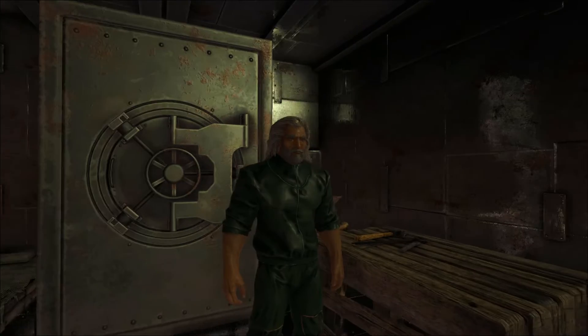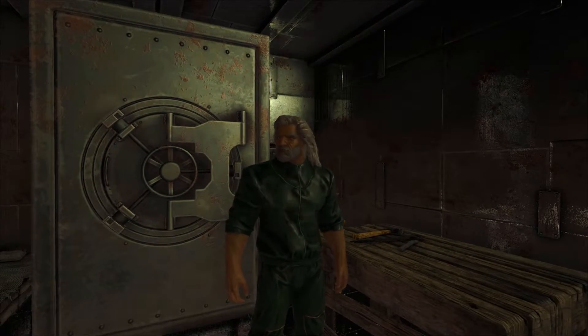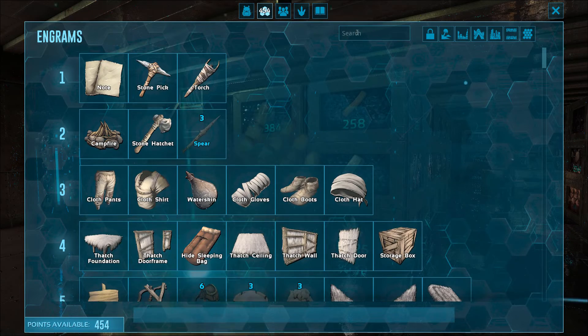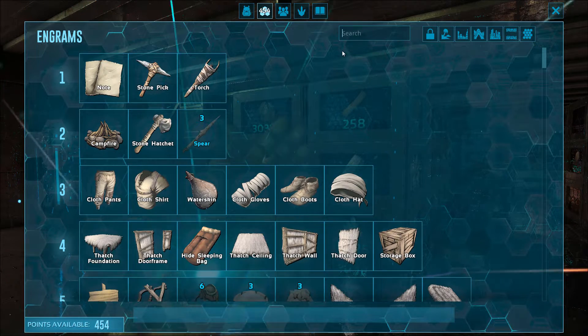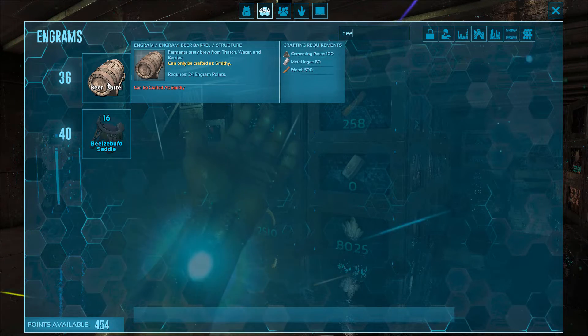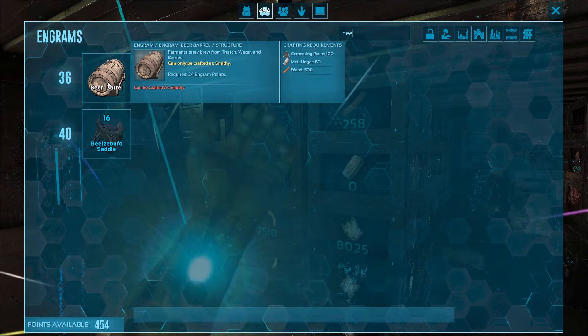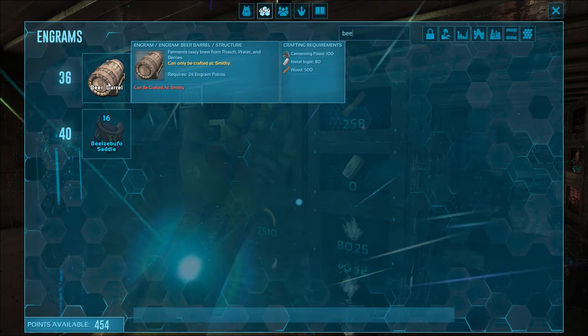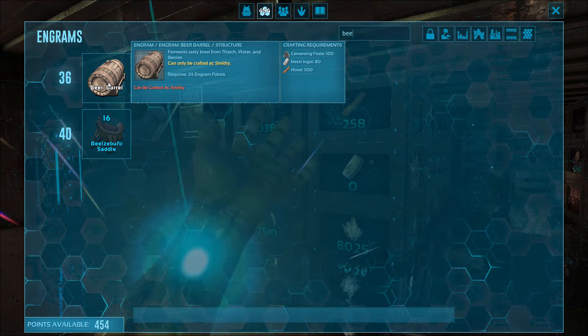Hey guys, Sola here, and today I'm going to show you how to make beer. First you have to actually unlock it. Here's the beer barrel — you get it on level 36 and you will need cementing paste, metal ingot, and wood: 180 and 500.